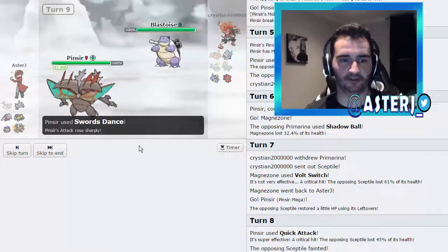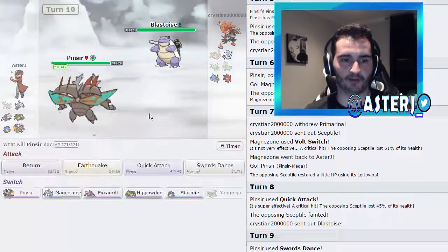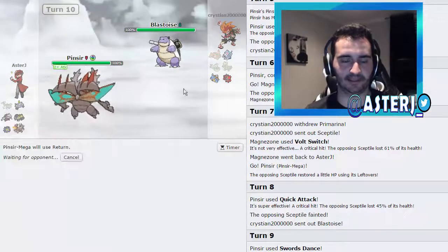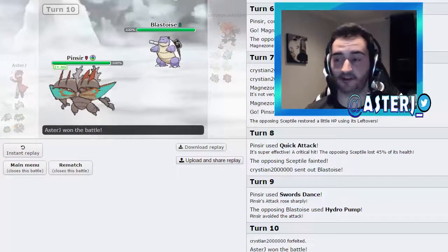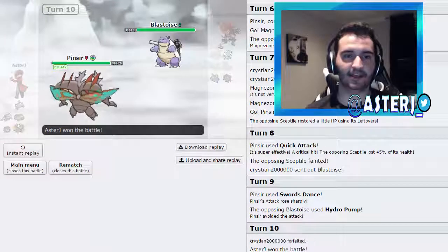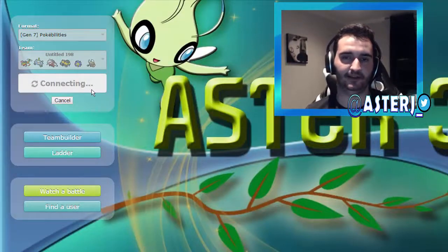Let's play for no burn on Skull Bash — I go for Swords Dance. He goes for Hydro Pump, which wouldn't have taken us out anyway unless he's Specs. I go for Return, which should easily take out the rest of his team. We're only at 18 minutes, so I'm going to get one more game.